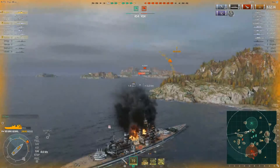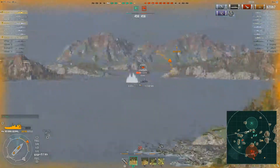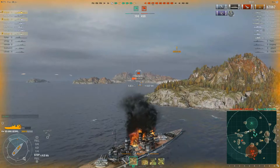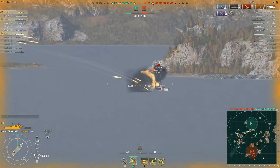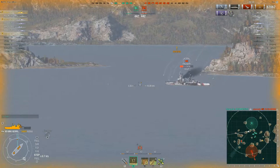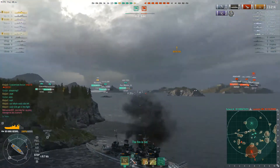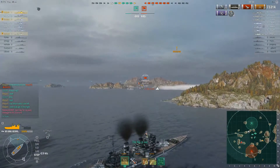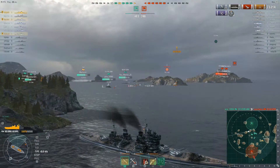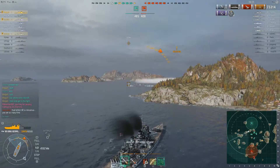Our Nelson is getting rocked in the middle. We lost our Nelson and are starting to lose some momentum. But looking at where all their ships are — they're all way south, not really doing anything — and we have a Shiratsuyu pumping torps into them, so we're doing all right. The scoreboard and ship deaths are tied but we're doing fine. As you can see, I am switching back and forth between AP and HE all the time — not sticking with one. If it's the right situation, I'm using AP. If it's the right situation, I'm using HE.